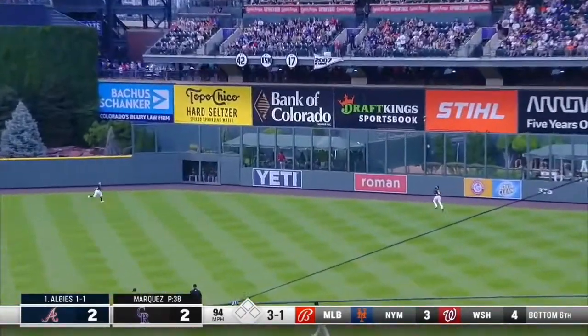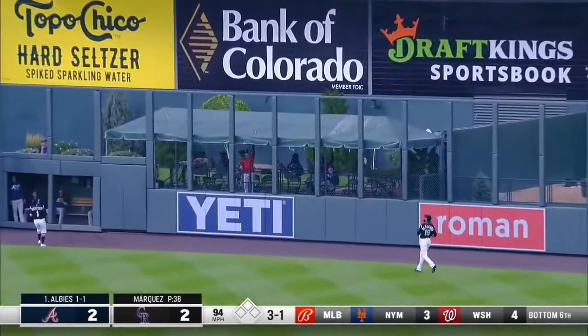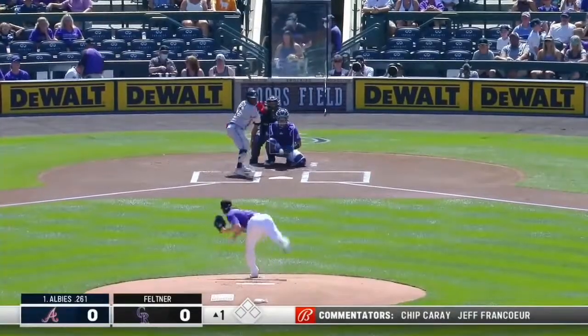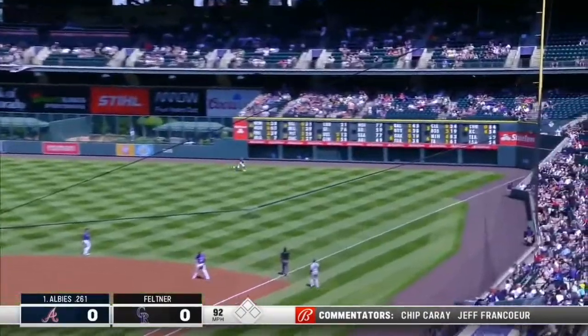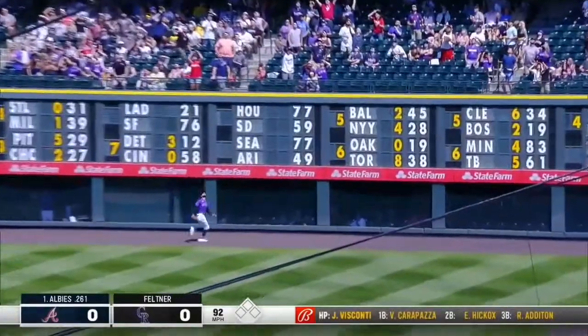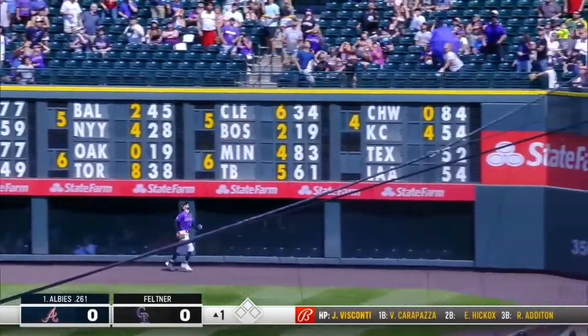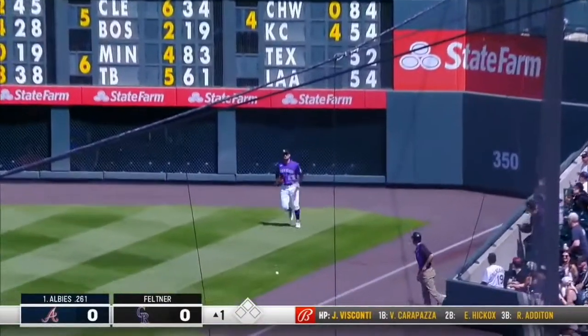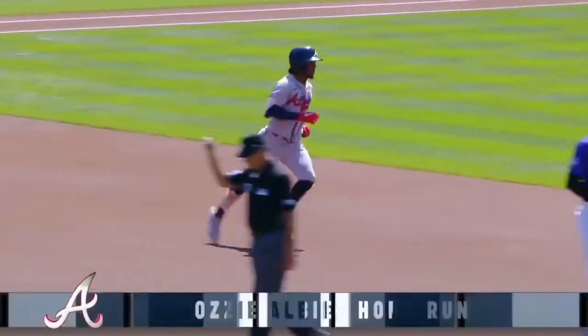Swing and a high fly ball to deep right center field. That one is gonna go — he'll walk around the bases. Ryan Feltner's first big league pitch is on the way, and Ozzie jumps all over it, drives it to deep right, into the bright sunshine, at the wall. That ball is atop the wall and gone. He's homered in three straight.